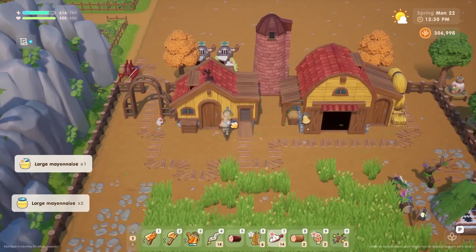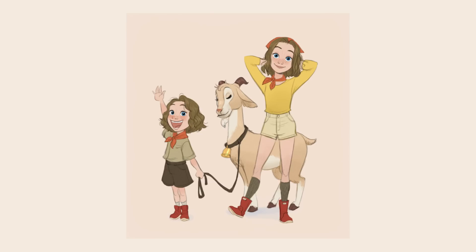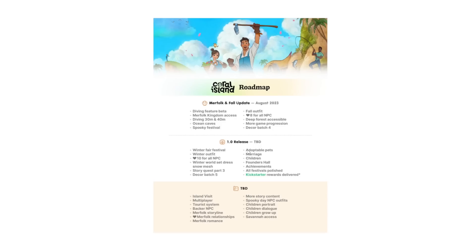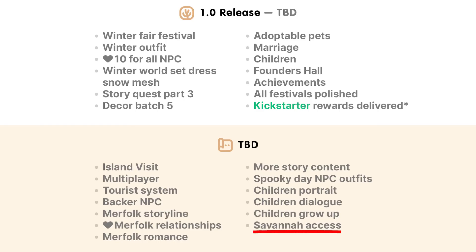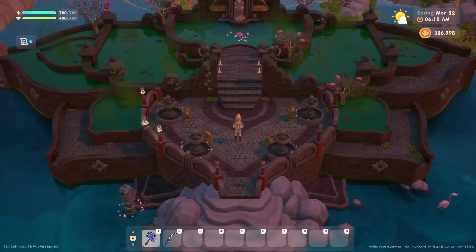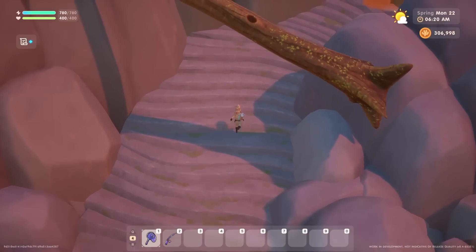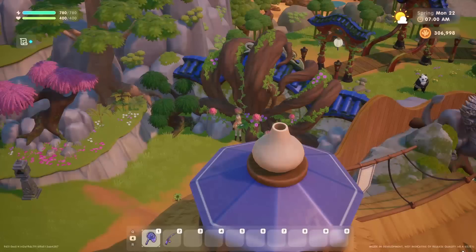We'll also have children growing up — I'm not sure if this is just for our children or for the town's children as well, like Archie, Oliver, Valentina, and Zoe. It could be for all children on the island or just ours. And then savannah access — that's the upper portion of Coral Island, a new biome. We know we'll unlock it by completing one of the altars at the lake temple, but we don't know much beyond that. There could be unique resources and unique NPCs there. I'm going to save a deeper discussion on that for a future video.